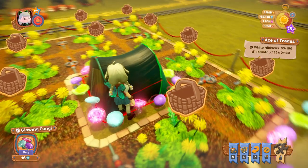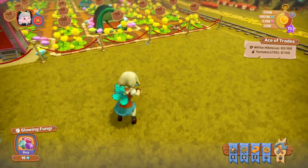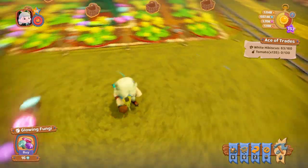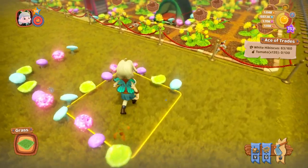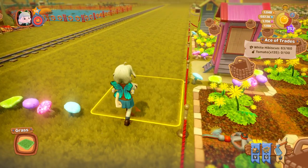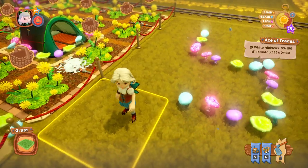I think this is one of those where they're not all the same color when you put them down. There might be a little bit of variation — not much. Those are the glowing mushrooms for the fences section.